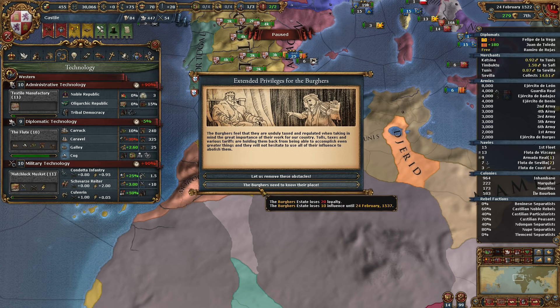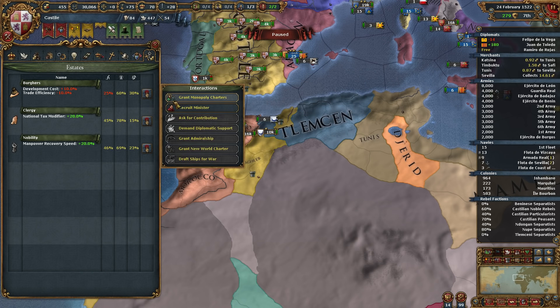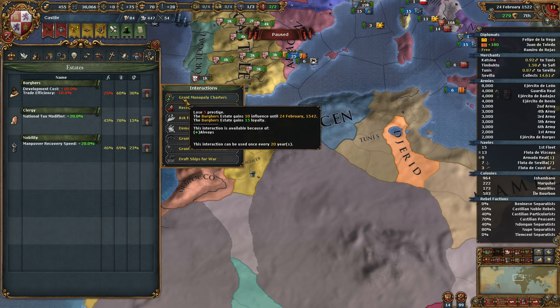What else can we do to make this guy more likely to accept? Just relative strength of the alliance — that's the only modifier. The stronger I get, the better.